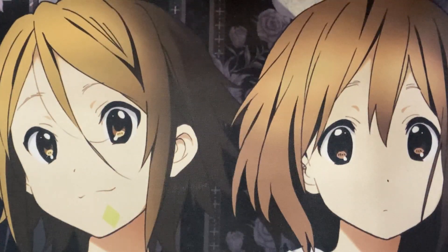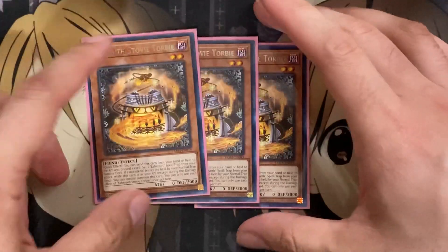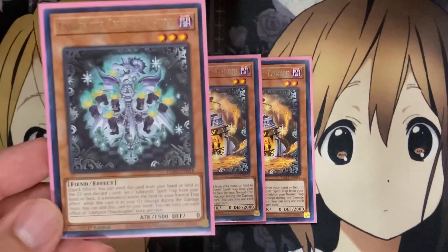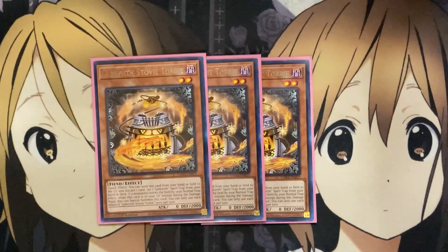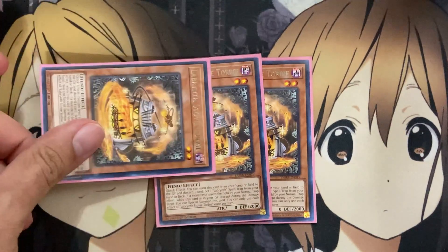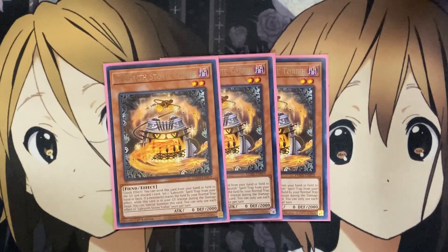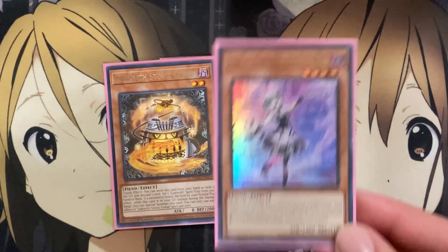For the other Labyrinth monster, I also run three Labyrinth Stove Torby. Quick effect: you can send this card from your hand or field to the graveyard and discard one card to set one Labyrinth spell or trap from your hand or deck. If a monster leaves the field by your normal trap effect while this card's in your graveyard, except during the damage step, you can special summon this card. So the add-back helps because you have a hand resource with Shang Draglier, and then the field presence thanks to Stove Torby. As long as you have that monster, you have extra deck access along with your other Labyrinth monsters.